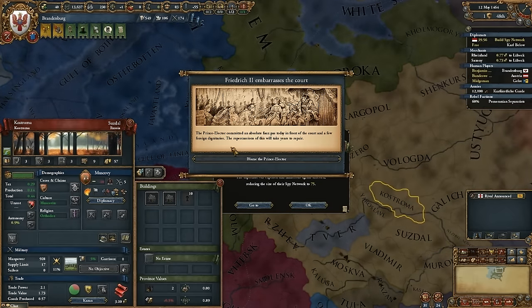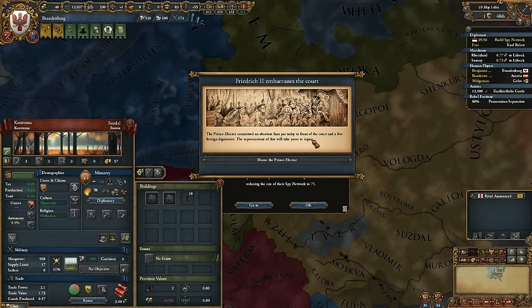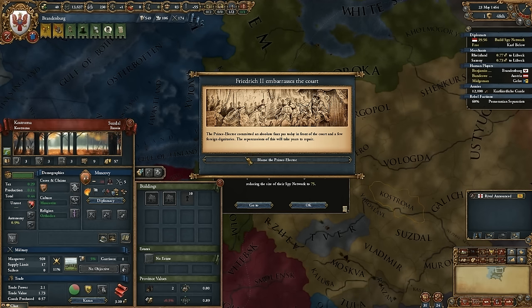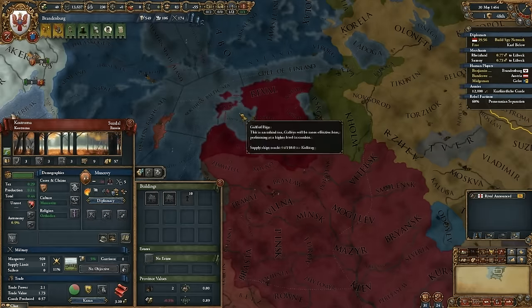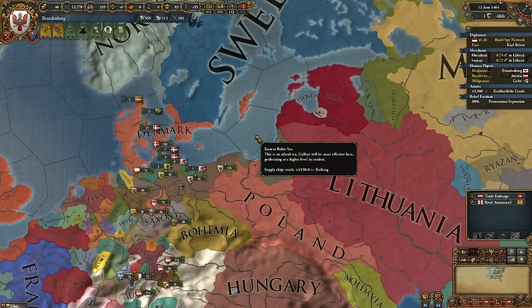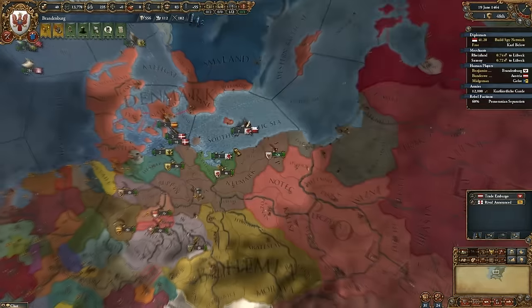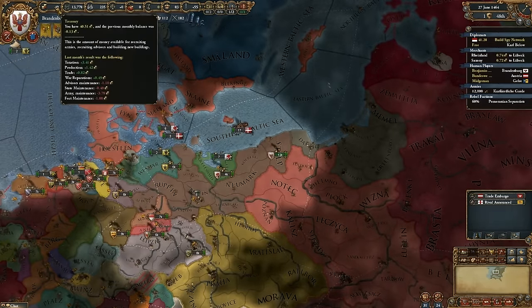Friedrich II embarrasses the court — Munster separatists. He committed an absolute faux pas today in front of the court and a few foreign dignitaries. Lose one stability. You and your positive events, Midge — I'm jealous. I'm about to have separatists fire, so all that conquest I did is about to bite me in the bum.